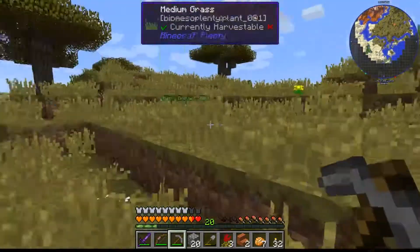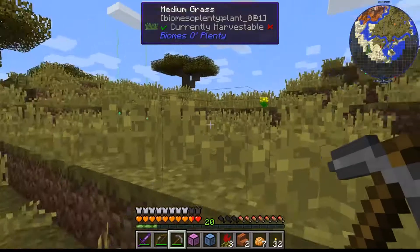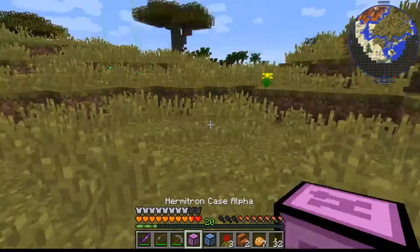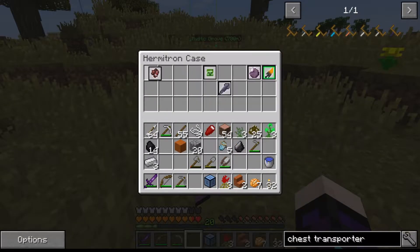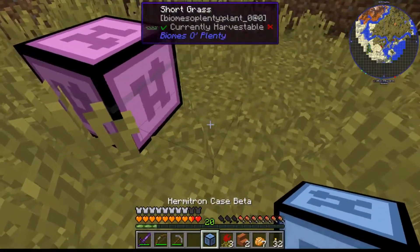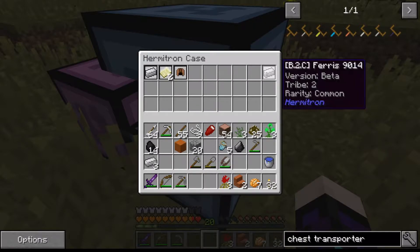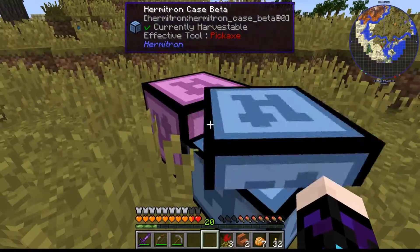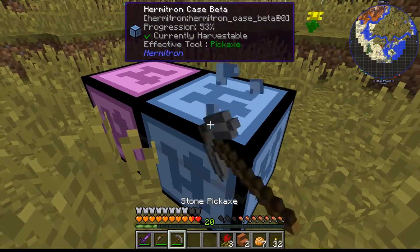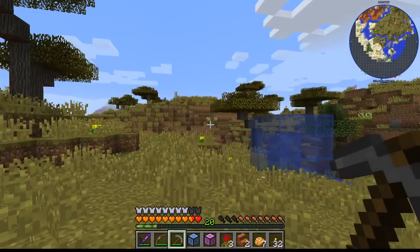I'm leaving all the grass. Let's have a look inside them — I wonder if there's anything apart from hermitrons. It took me ages, I thought there was some sort of mod and all they are is playing cards, so disappointing. But we can take this all back — the thing I like best about them is that they are like backpacks, they're mobile backpacks.